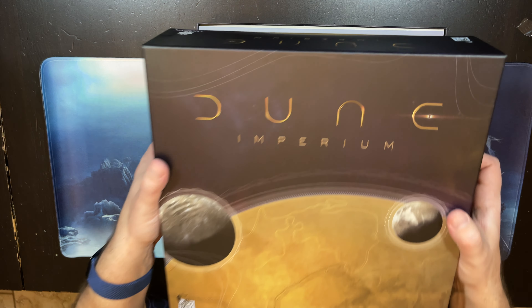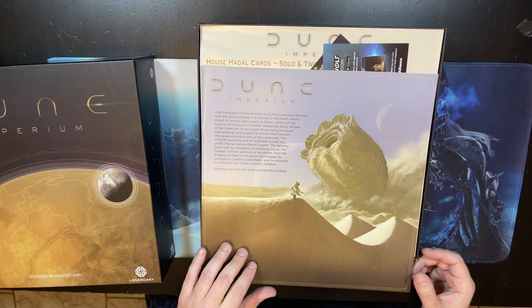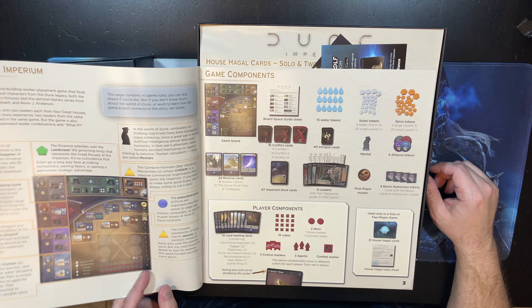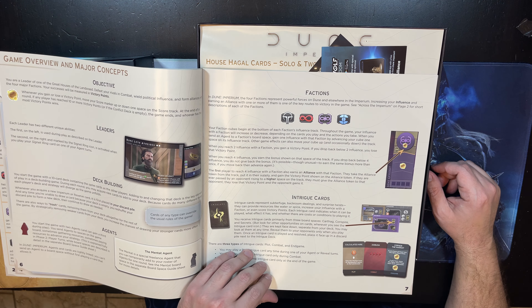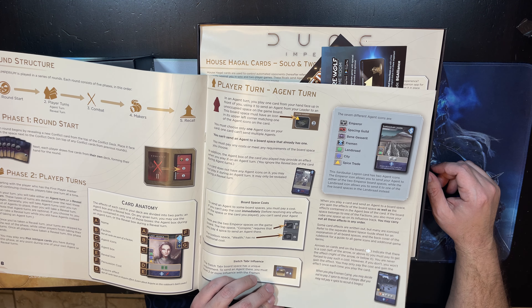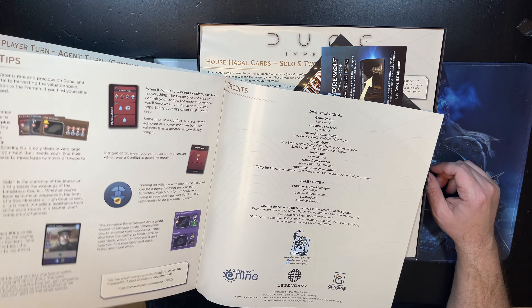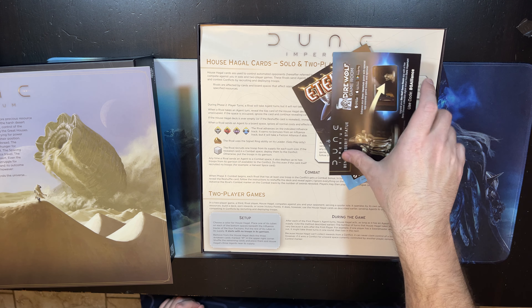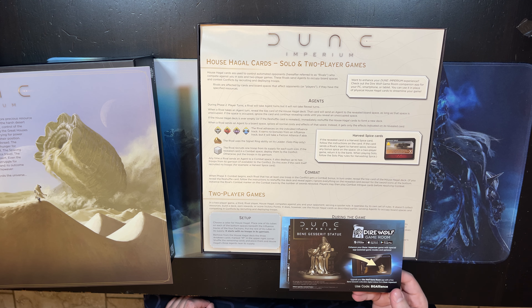So this is Dune Imperium — as you know, whoever controls the spice controls the universe. You are placing workers to get the spice. They have artistic renditions of people from the movie, which is probably why it came out a little bit later. It was done in cooperation with Gale Force 9, who apparently owns the license to Dune.